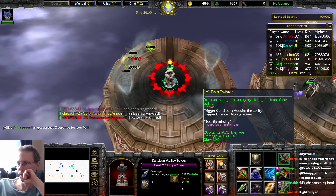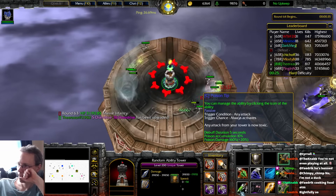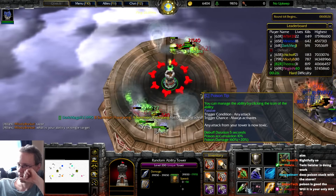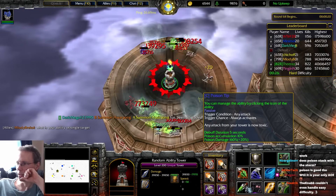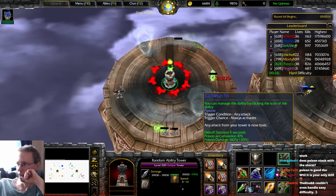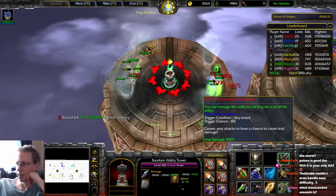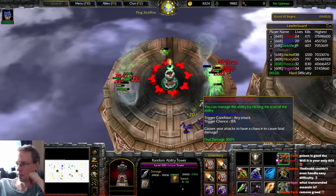I could get rid of twin twister — not yet necessarily, I'll hold on to it because it's doing a good job. I want to get rid of poison too — it's my only AOE ability. My AOE ability is just to kill things really quickly. If my single target is so high then it can pretty much one-shot mobs and move on to the next mob immediately afterwards. That's my AOE.